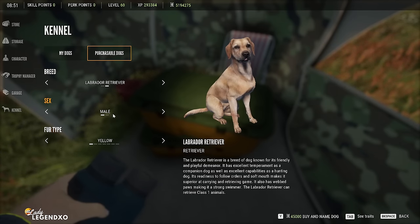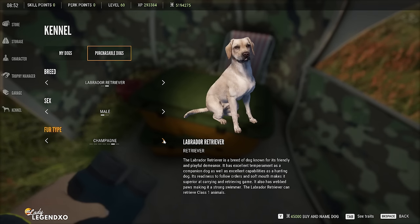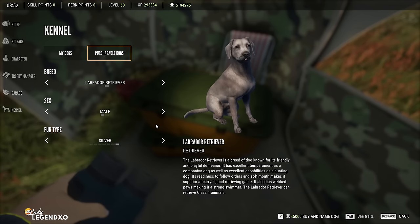Then you want to pick whether you want your dog to be male or female. There are seven different fur types to choose from: yellow, black, chocolate, fox red, charcoal, champagne, and silver. Pick the color you would like. Your very first dog will be $0, and any labs you purchase after the first will cost you $45,000 in-game dollars.